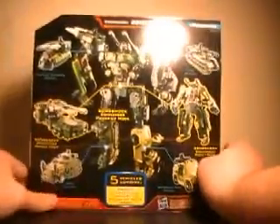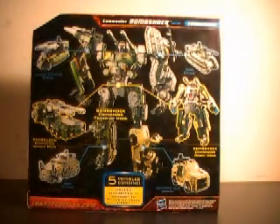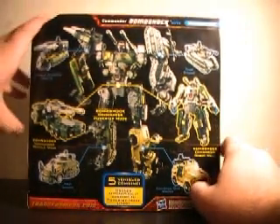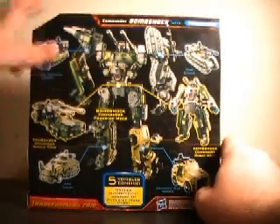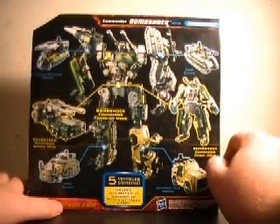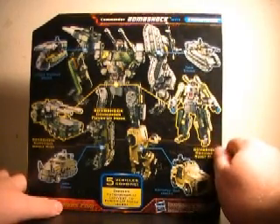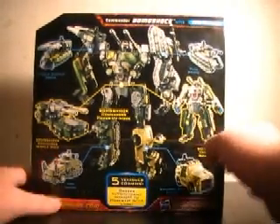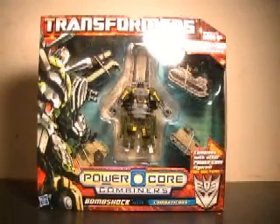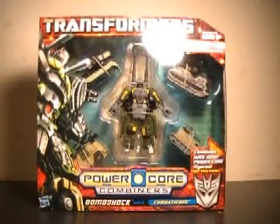On to the back of the packaging — let's get this glare off the box. You have your Missile Carrier drone, your Bombshock Commander vehicle mode, APC drone, Armored Car drone, Bombshock in Commander robot mode, and your Tank drone. All together, it makes up a very nice-looking Combaticon. I am fantastically excited to have this guy. Let's pull him out of the packaging.